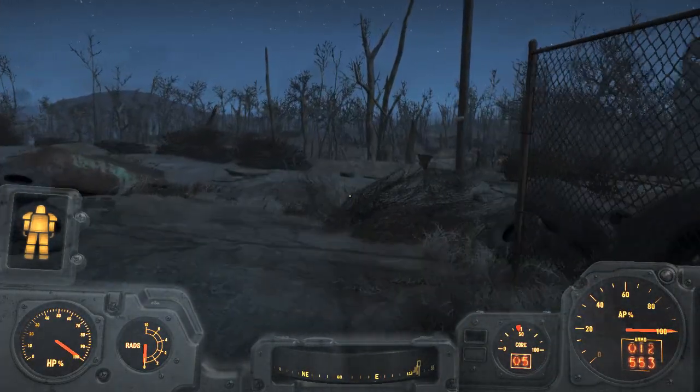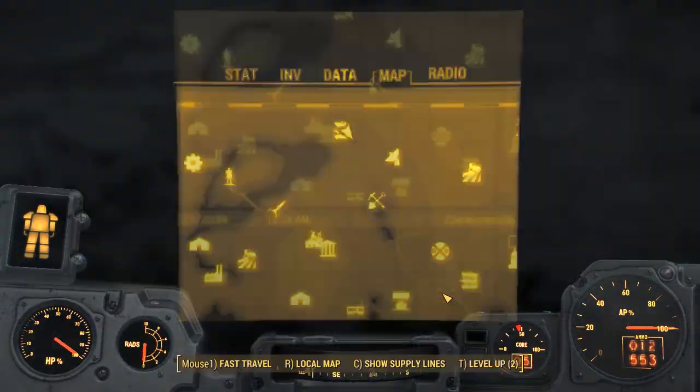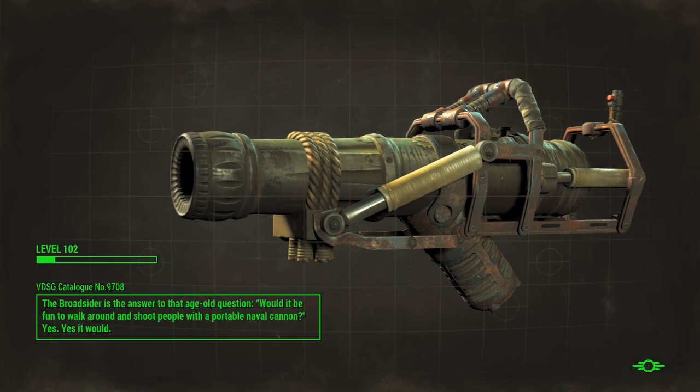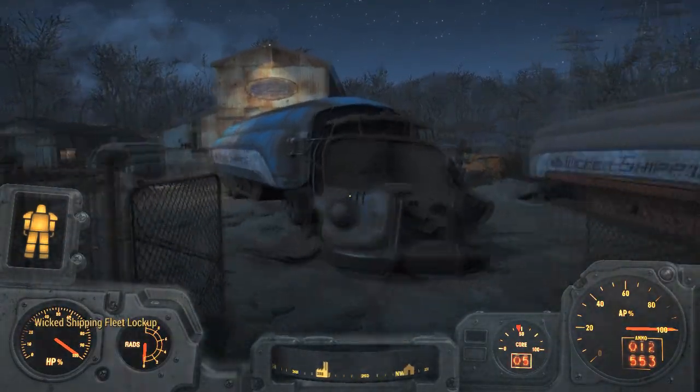Everything is looking good here — the robot is still here on guard. On to the next place: Wicked Shipping. We've got the key to the lorry, so we can just jump straight in the back, and that's exactly what I'm going to do.